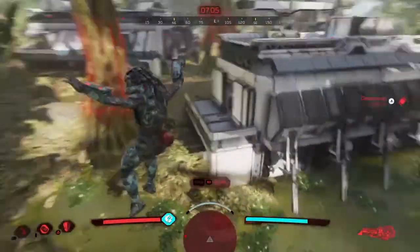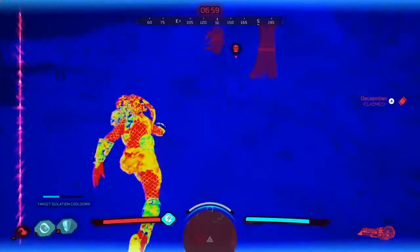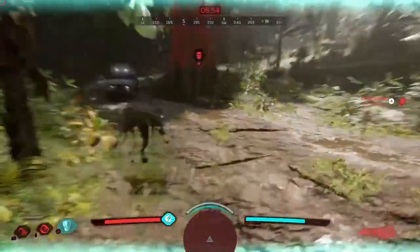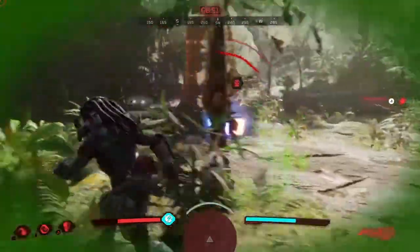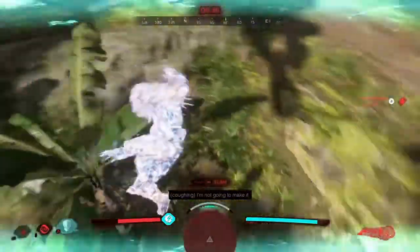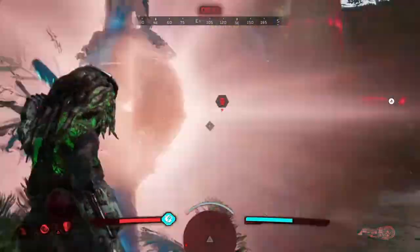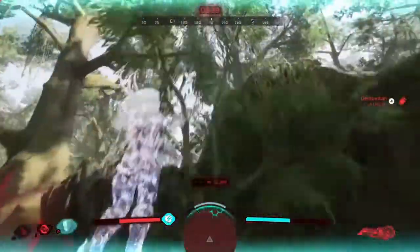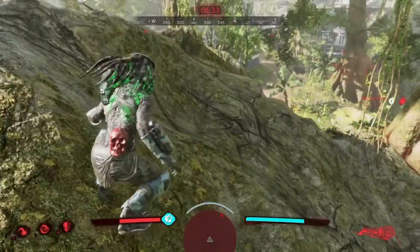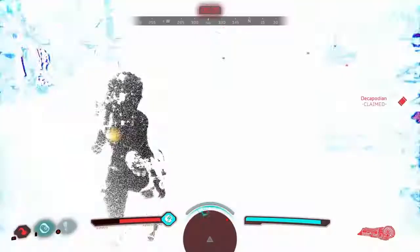I actually killed one, which I didn't expect because the damage is so low — if the Predator actually deals damage it's really surprising. However I can't claim him because that would make me immobile. What you want to do is damage them instead of claiming, because now this guy bled out — he's dead. Only one guy left because the others rage-quit. So now it's a 1v1 and you can easily win it.